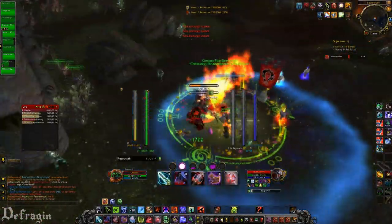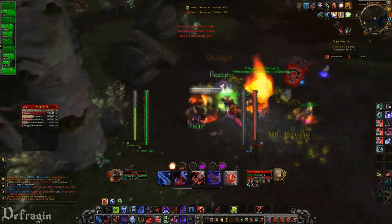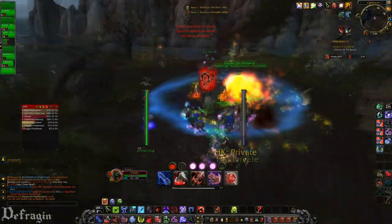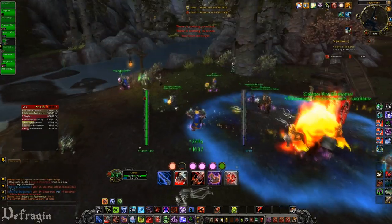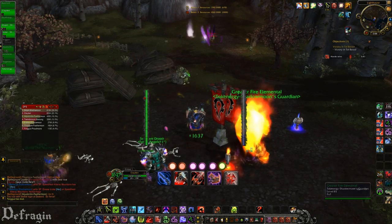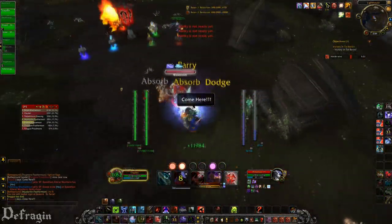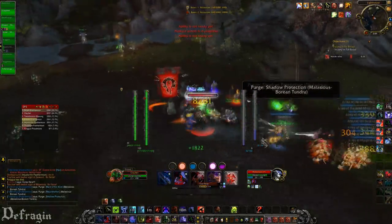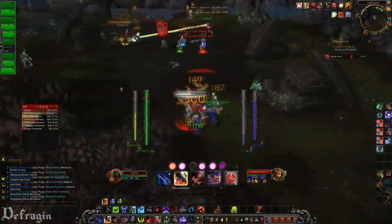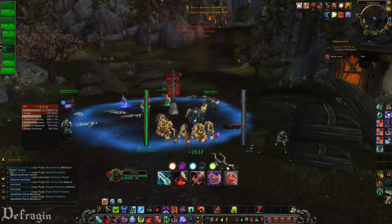As for gems, do not gem straight stamina and do not gem straight resilience. Resilience pretty much becomes useless after you reach about 4,300. At 4K Resilience you have 40% damage reduction — roughly 10% per 1,000 points. But at around 4,700 Resilience I only had 44% damage reduction, showing it starts to lose value after 4,300. You can get that much from your gear alone, so don't bother gemming resilience — it's worthless.